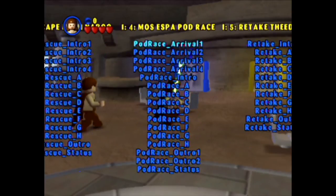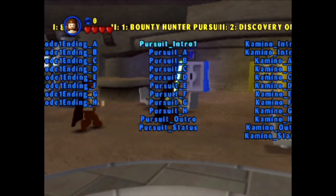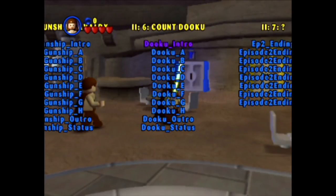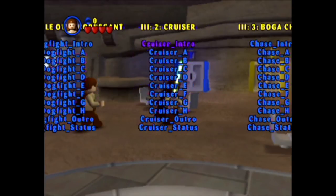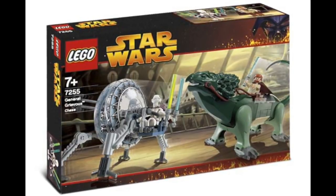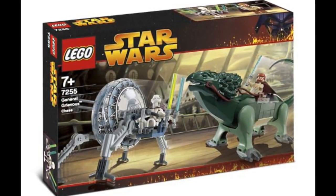If we go to the start, we've got Negotiations all the way through the seven levels for Episode One. There's Bounty Hunter Pursuit there, Jedi Gunship Cavalry - six levels for Episode Two. And in Episode Three we have Boga Chase.